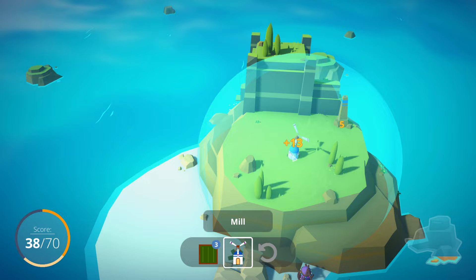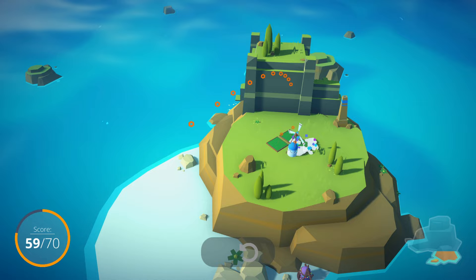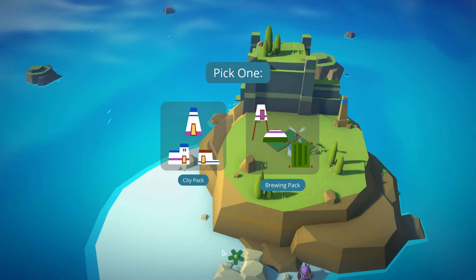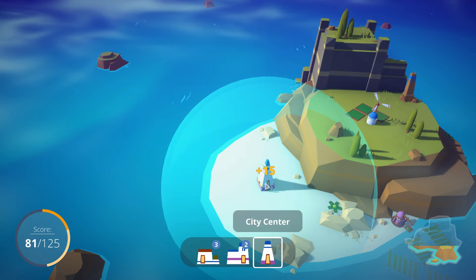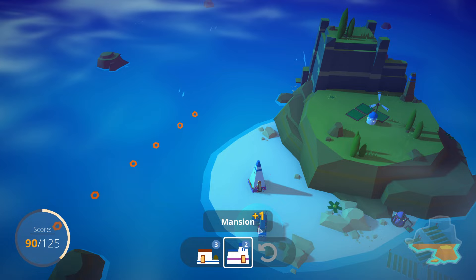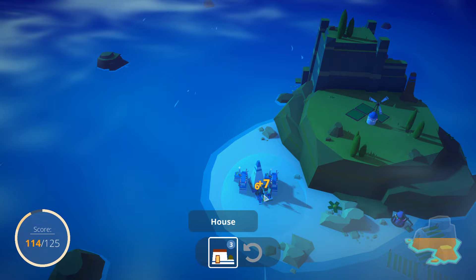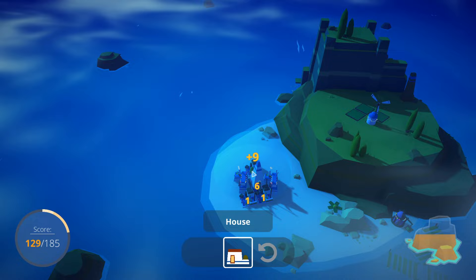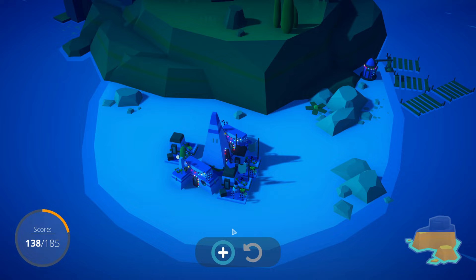This is a really fun, simple city builder, and what you aim to do is gain as many points as possible. For example, 13 plus 5 for this mill, and then we put down the field plots next to the mill which gets us additional points. All those little coins fly into the bottom corner, and each time it levels up you can get another pack of buildings. You then want to put those next to each other within the sphere of influence to increase your points. If you run out of buildings and don't get enough points to roll over to the next tier, it's game over and you just start again.